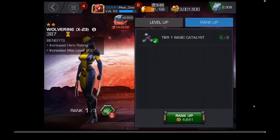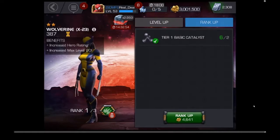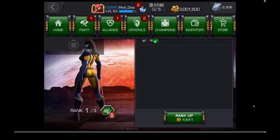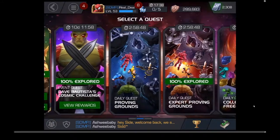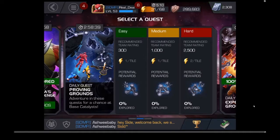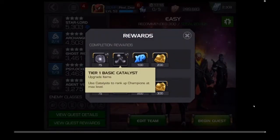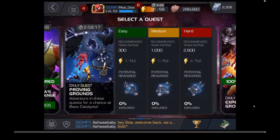So where do you get catalysts? A lot of times what you're going to do is go to event questing. Going back to our menu, hit our fight button. Over here to the far left, you have your event quest. And right here — daily proving grounds. This is where you find your typical catalyst. These are all your very generic, very basic catalysts — they are not your class catalysts. You have three ways to go: easy, medium, and hard. The easy is your class 1, and there it is — tier 1 basic catalysts. Just for completing it, you're guaranteed to get one.